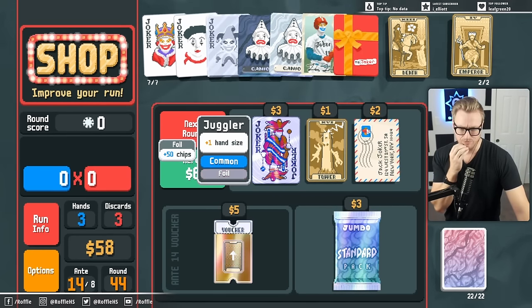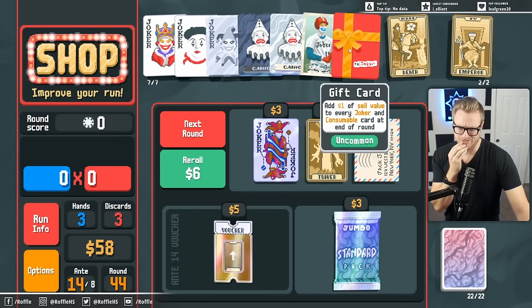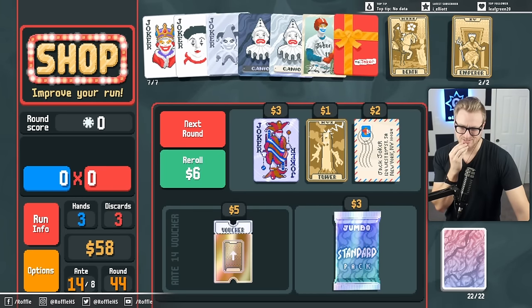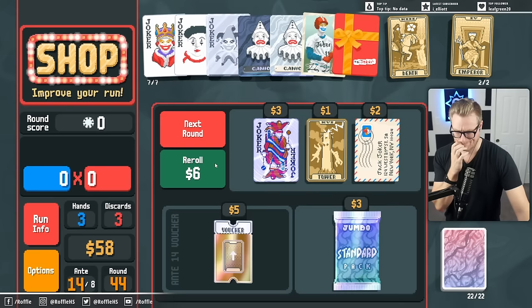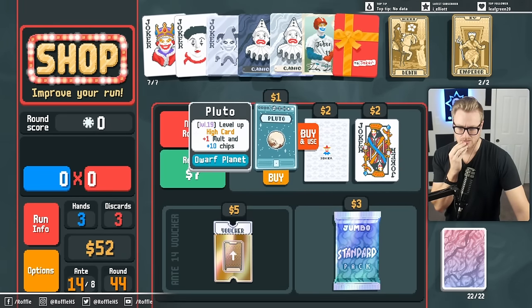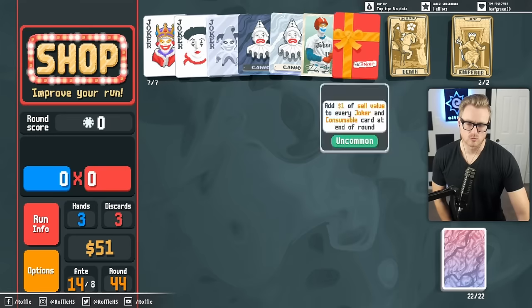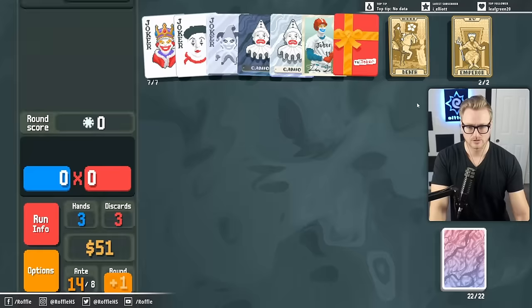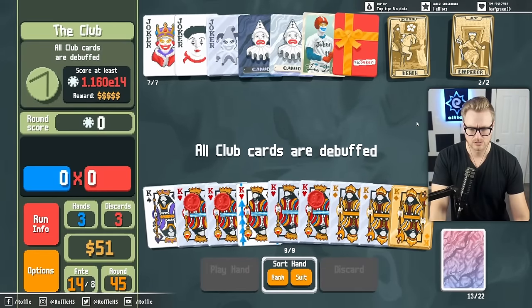Plus one hand size - is that ever better than anything? It's probably better than the gift card. But not necessary. And I want the money so that we can turbo roll at some point for Brainstorm.